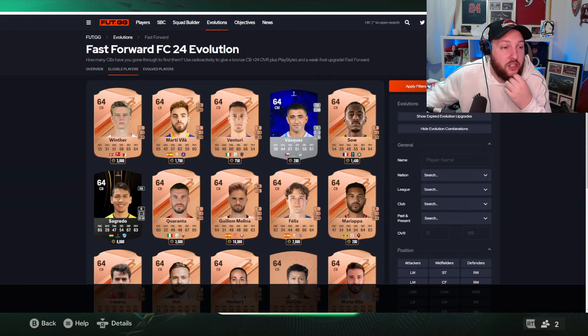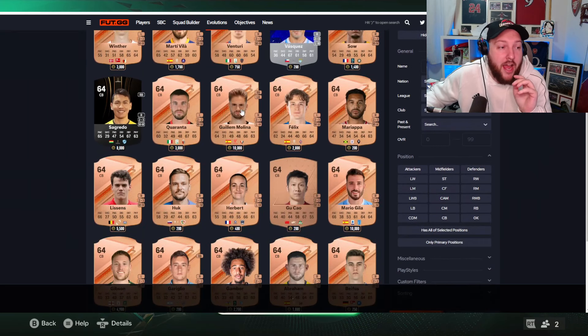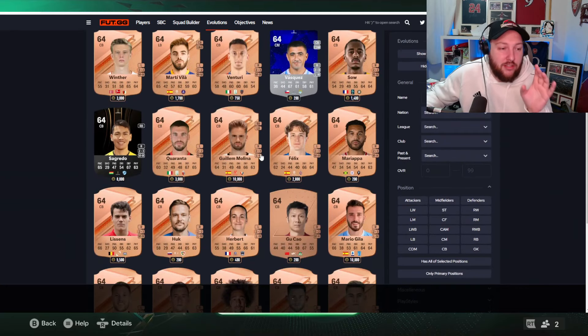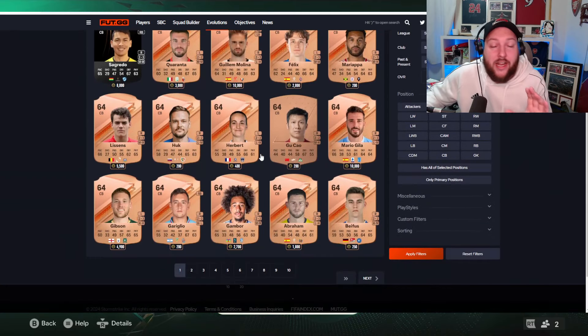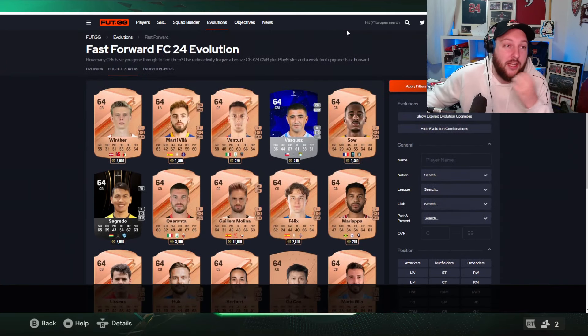We're going to make our way over to a website called foot.gg, and as you can see on this website there are a few players you can put in overall. Judging from the prices, for example this Libertadores card is 8,000 coins, another is 3,000, and the guy I have is 10,000. We're only going to go through the major top five leagues, so I'll probably miss a few — for example this Belgium league guy — but I'll link this website in the comments below if you want to check it out yourself.